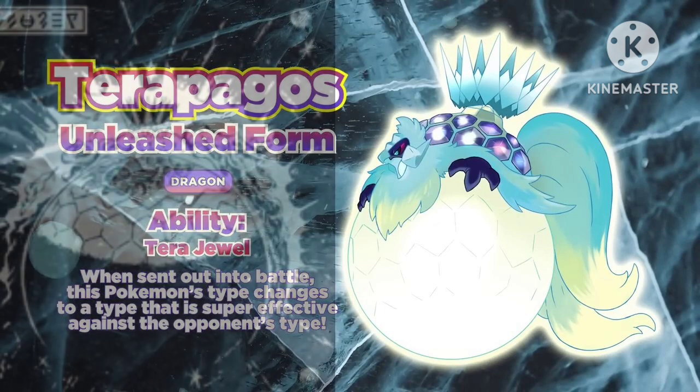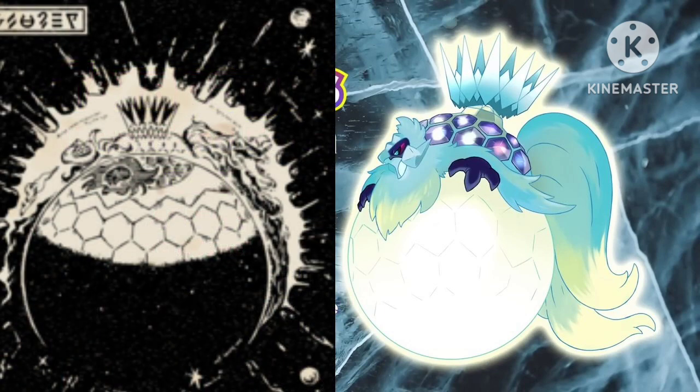You can see that Terra Pegas looks like the Pokémon from the Scarlet and Violet books, from the drawings, but it's not exactly the same. You can see he has the crown, the giant ball, and the shell, but he doesn't have a tongue. I hope Game Freak knows what they're doing, so we can see more secret Pokémons in the DLC later.